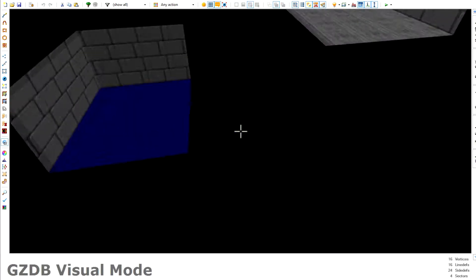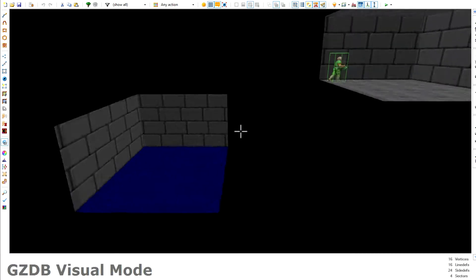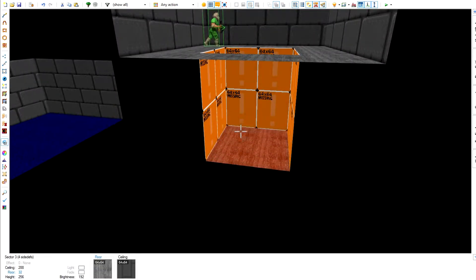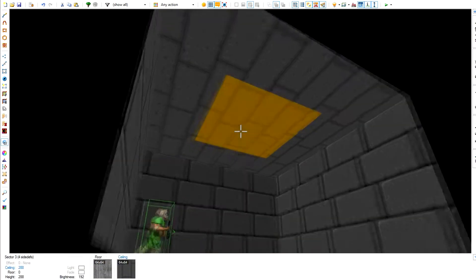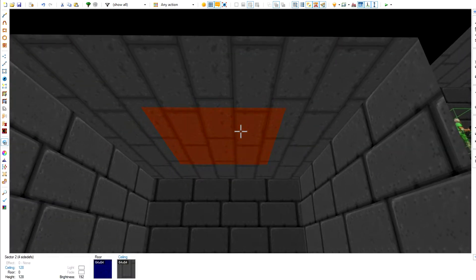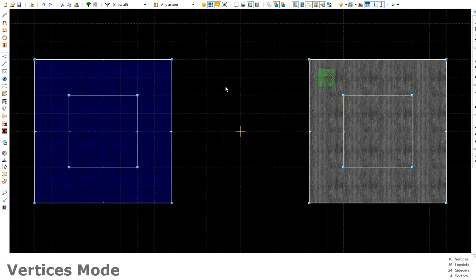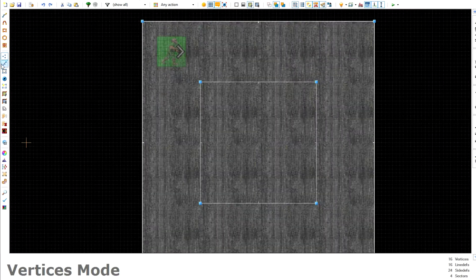The next thing you want to do is make the floors and ceilings for both sectors the same height positions. Since this is the lower sector and the floor is at zero, you want to drag the floor on the upper sector down to zero. Then do the same thing with the ceiling — the upper sector ceiling is at 288, so you want to drag the lower sector ceiling to 288. After that, make slightly smaller squares inside the holes.